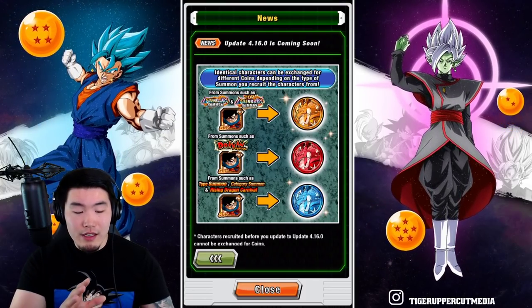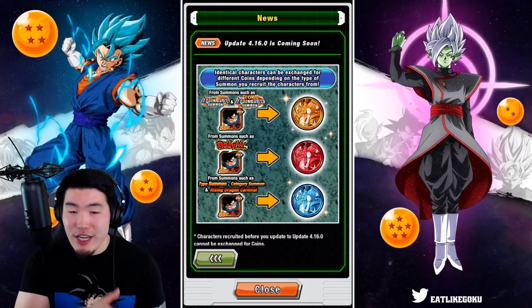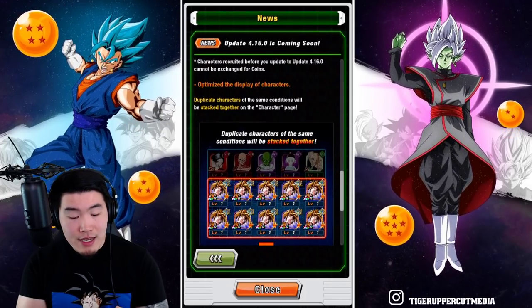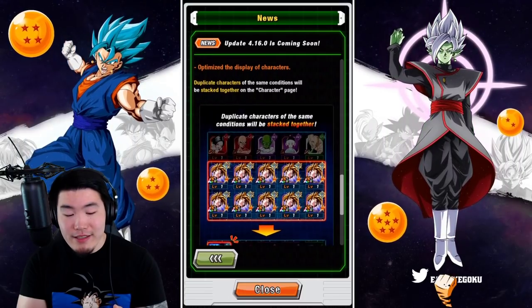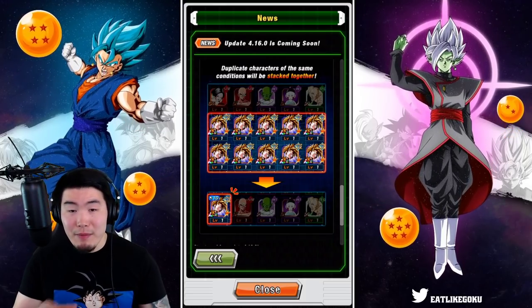Basically, the type of coin you get from the banner that you summoned on will be the type of coin you can get by exchanging that SSR — if that makes sense. Finally, we have an optimized display of characters. This is a pretty minor feature, but it does make a pretty big difference in terms of box management.